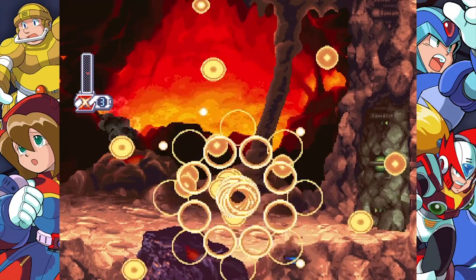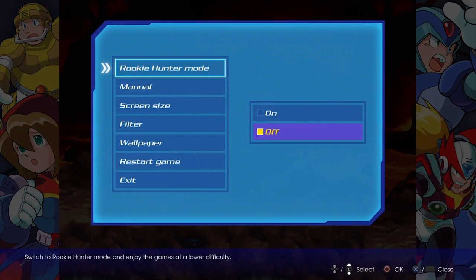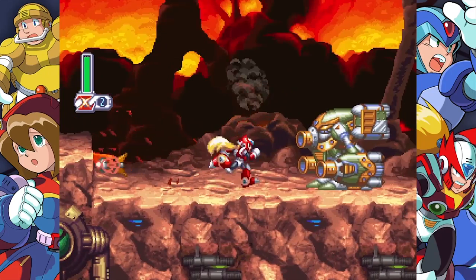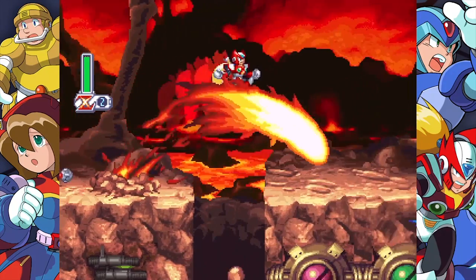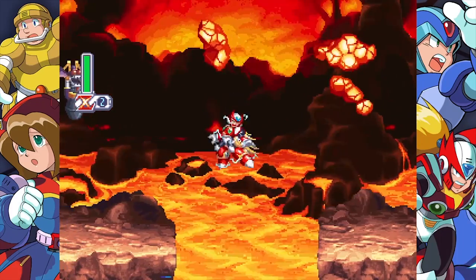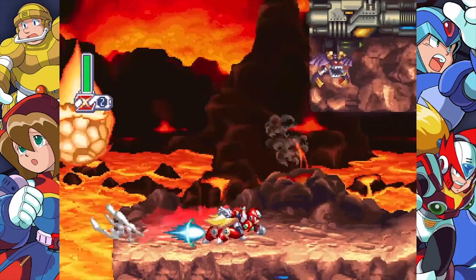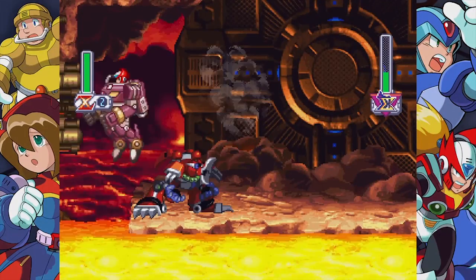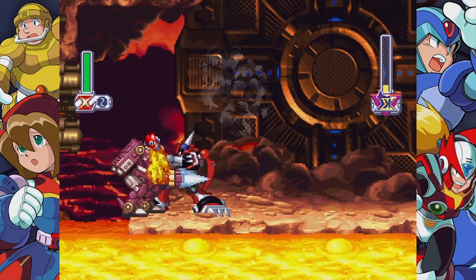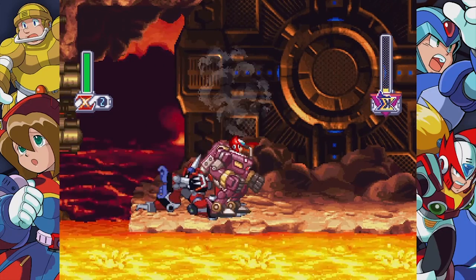If you find that the games are too hard and you can't clear through them, there is a mode called Rookie Hunter Mode that makes the game a lot easier to play through and have fun with. Rookie Hunter Mode cuts down all damage you take by half in addition to any damage reduction in-game. Pits and spikes no longer kill you instantly starting from X4, and enemies and bosses take fewer hits to destroy. Keep in mind, however, that you cannot earn certain achievements in Rookie Hunter Mode.